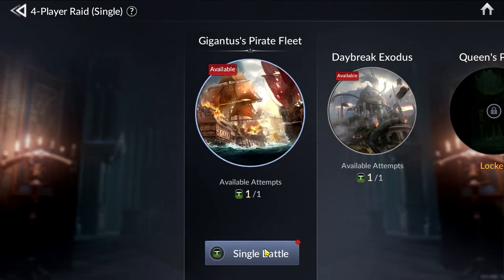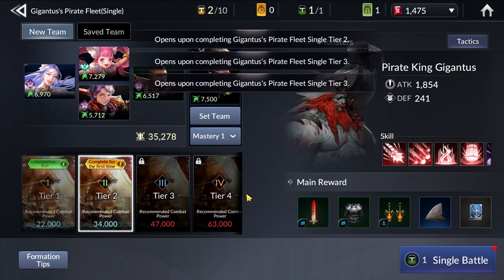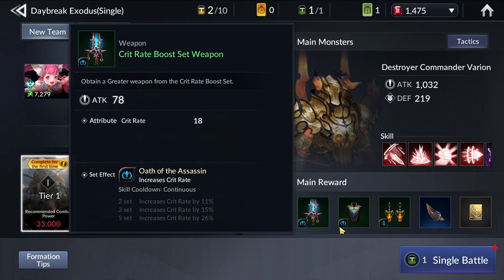Then we also have Raids. In the Gigantus Raid, you actually get pieces of gear that belong to the attack set. And if you go to the Baryon Raid, you can actually get crit set pieces.